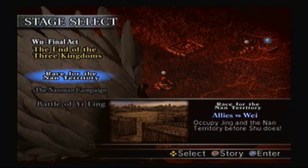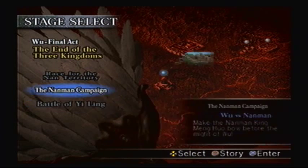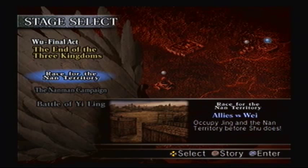Alright, we're at the final act of the Wu campaign. There's a 4th level that you'll unlock after you defeat the Battle of Yiling, but we're not going to deal with that yet. So we gotta go with Race for the Nan Territory — we gotta occupy Jing Province and the Nan Territory before Shu does.